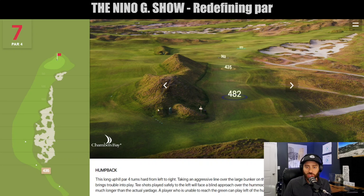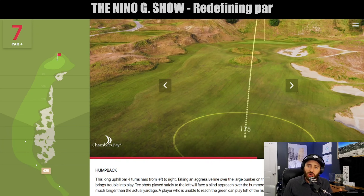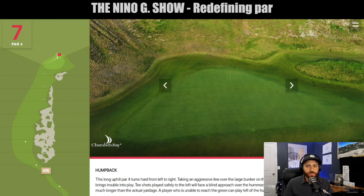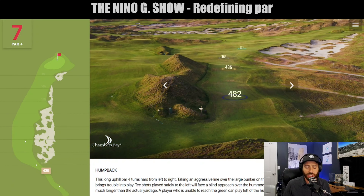Ideally, when you want to approach this hole, this is how you would do it. You go right up the fairway for a long uphill approach shot for your second, which leaves you two different shots at par. To the left of the screen — that's the ideal line if you want to go that way.